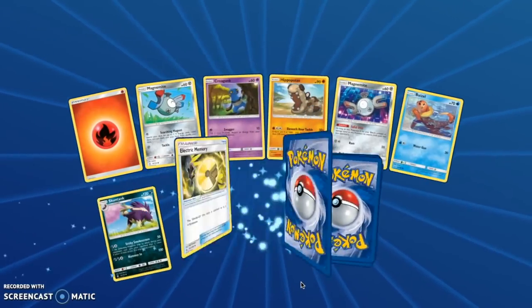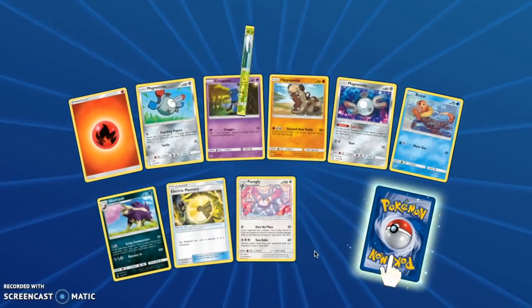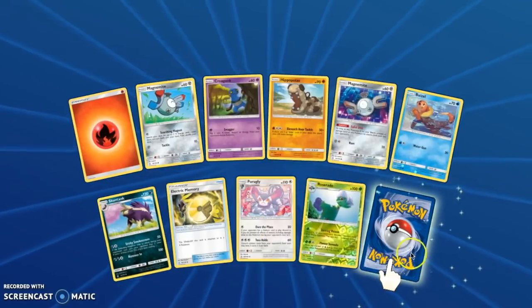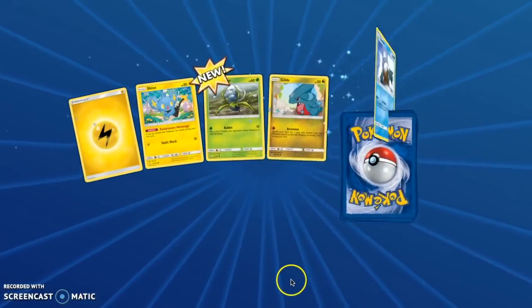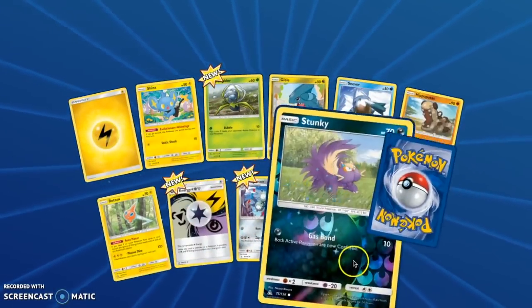Opening another — look at how they're all sparkly, look at that sparkly tail following behind. Reverse Rare, Roserade, and Empoleon. Have we pulled an ultra rare yet? No, I don't think so. Wait — we're so many packs in, how's that possible?